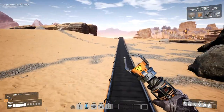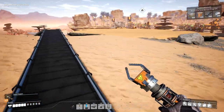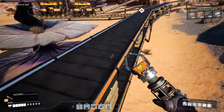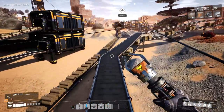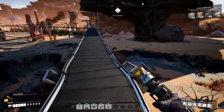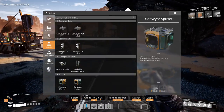Now let's fast travel back to base by looking on the conveyor belts. So I think going forward I should be using these stackable things, not these — what's it called? Non-stackable ones.